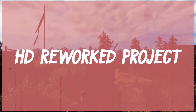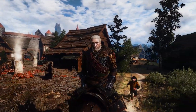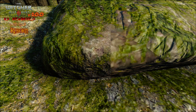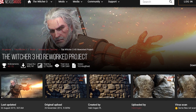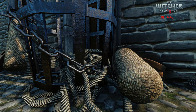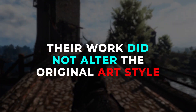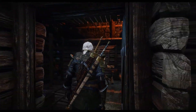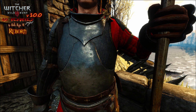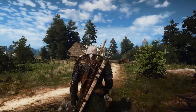Next we have The Witcher 3 HD Reworked Project. If you are a graphics fiend — one who desires even the subtlest of details to be intricately and breathtakingly rendered — then there is no better mod to install. This mod extensively upgrades the visuals of virtually all aspects of the game. Importantly, the creators were very careful to make sure their work did not alter the original art style of The Witcher series, leaving you with breathtaking HD textures on all things from rock walls to NPCs.